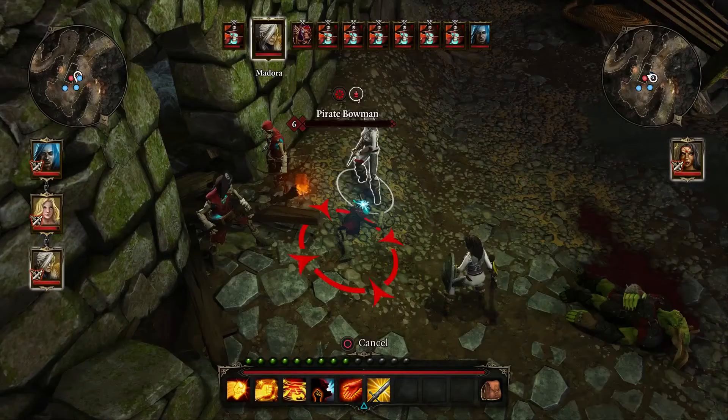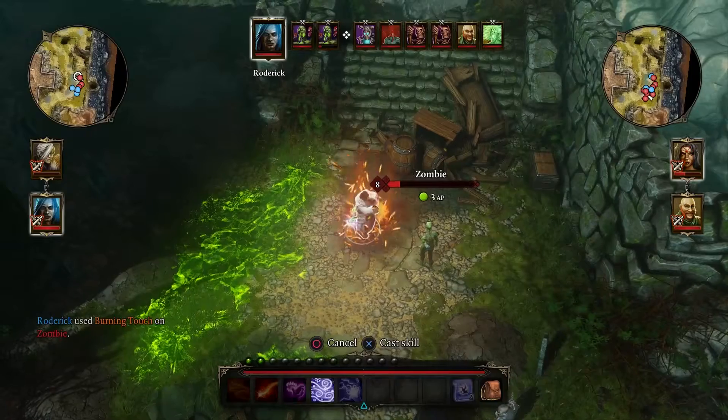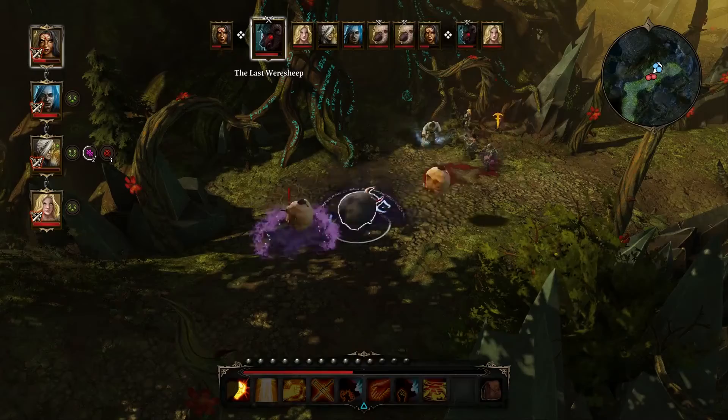Knock down an opponent using Crushing Fist and finish them off with a two-handed sword while they're still on the ground for extra damage, or set fire to a zombie using Burning Touch and teleport into a pool of ooze for a bang. Killing has never been so creative.